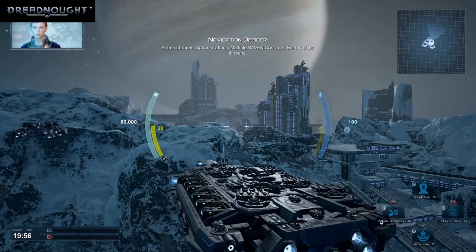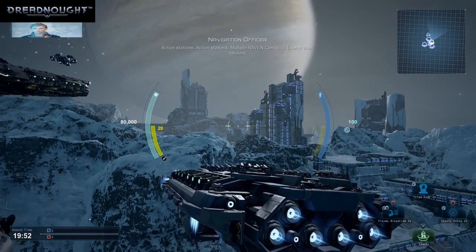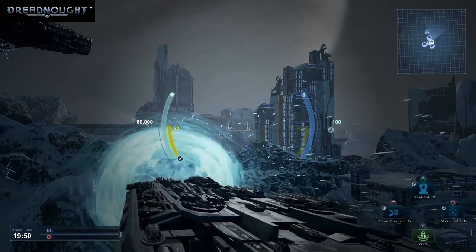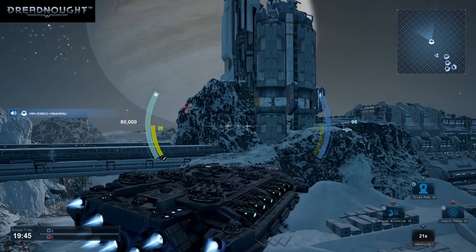Action stations, action stations — multiple Raven contacts, enemy ships inbound. Jump complete. Hostile contact sighted. Full power to maneuvering thrusters.